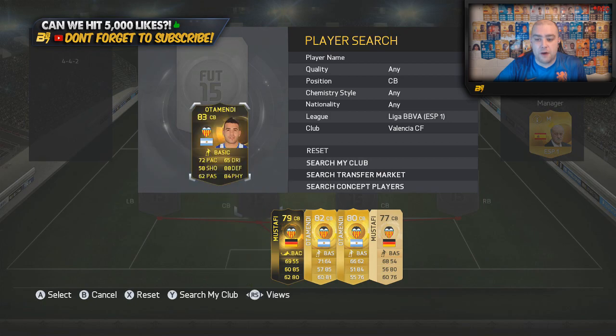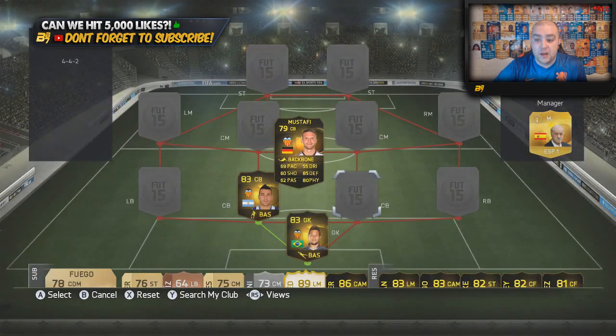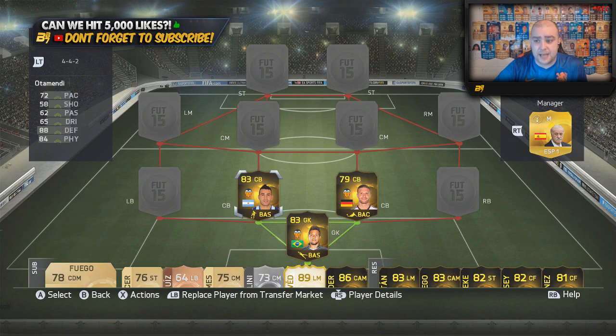In the centre-back position on the left-hand side we go with in-form Otamendi, and on the right-hand side we go with in-form Mustafi. Two very, very good centre-backs. If you're going to take anything from this team, these two centre-backs are ridiculous. Very low pace — 72 and 69 — but they are strong. Mustafi I really do enjoy using.